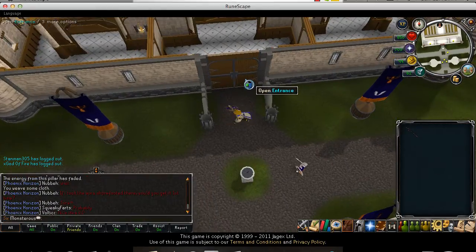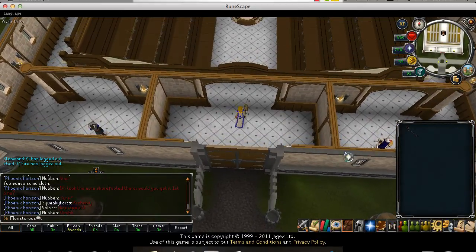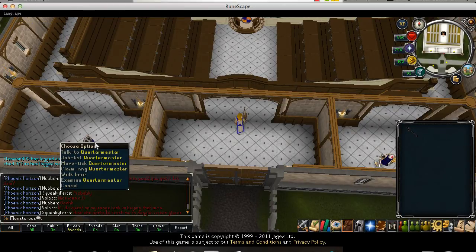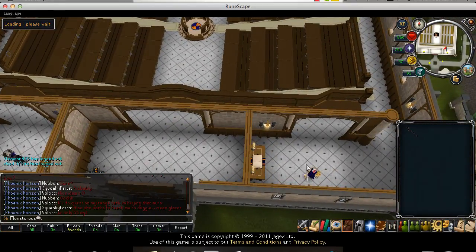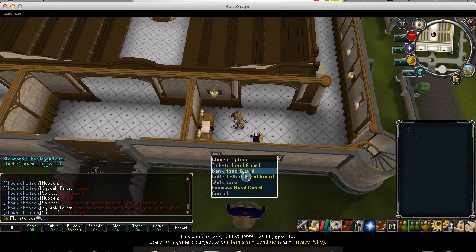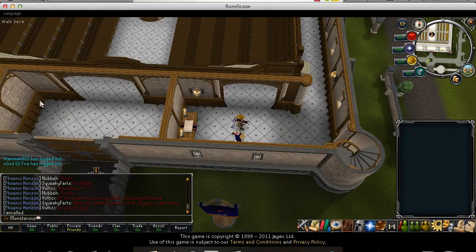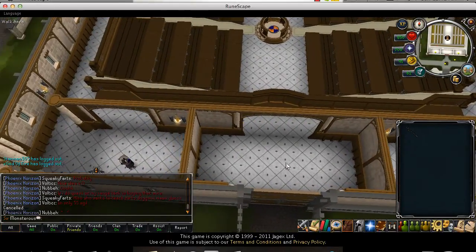Teleport to the keep and head inside. You have the head guard, who is your bank, and the quartermaster. The quartermaster is where you get your bonus experience ring. The head guard works exactly the same way as any bank, and you can collect items from the Grand Exchange here as well.